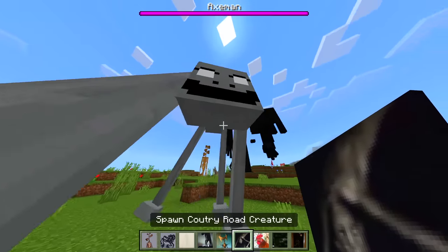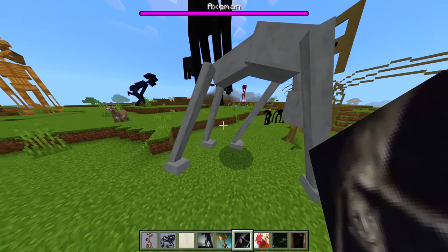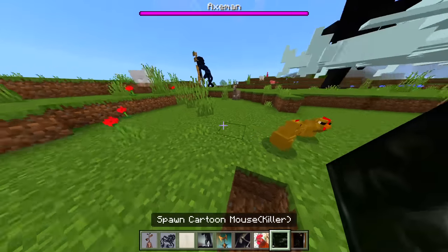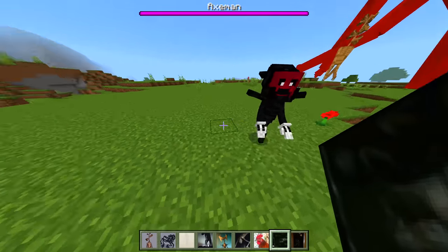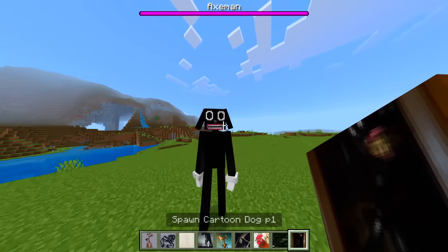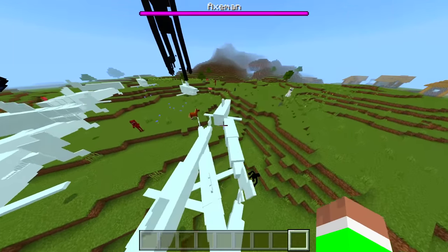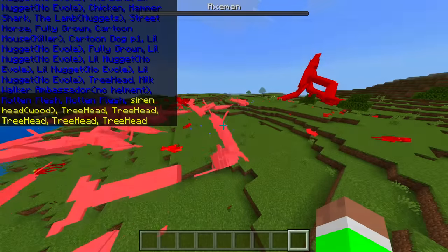We got Axe Man — okay, that looks derpy, not gonna lie. We got Country Road Creature — that looks weird, why are you doing all of your legs? We got a chicken — okay, wait, why do we have a chicken? We got Cartoon Mouse — and it's a killer! We got Cartoon Dog P1 — yo, that looks awesome guys!